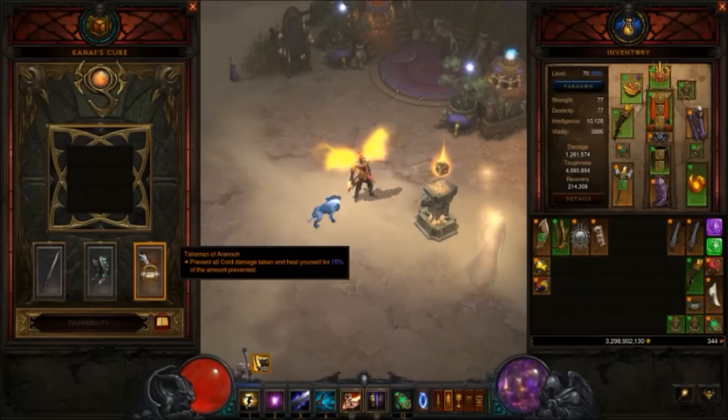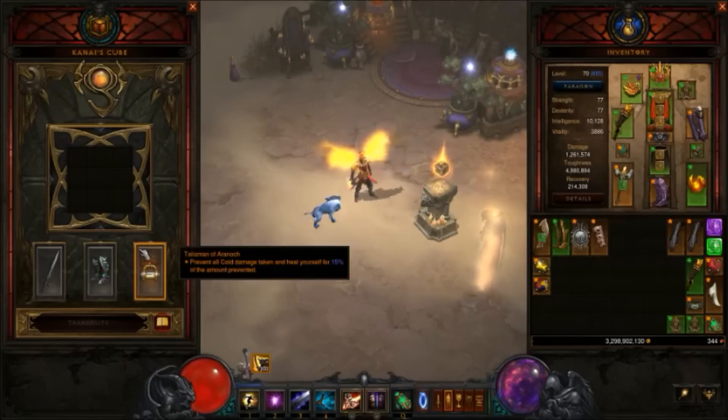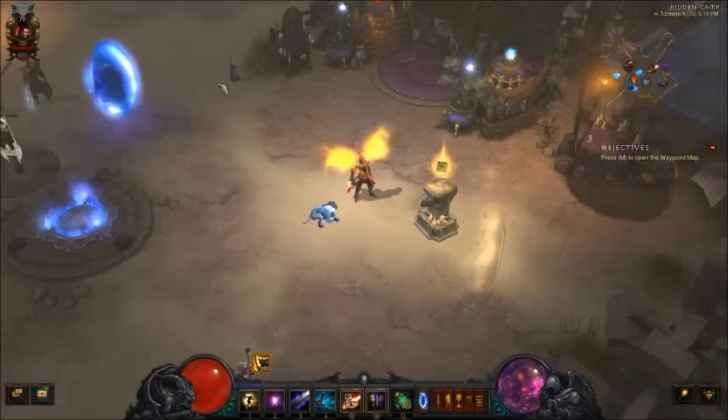Talisman of Aranoch prevents all cold damage taken and heals you for 15% of the amount prevented. This is absolutely critical to the build - almost all damage you take aside from melee hits from the big guys will be cold damage. You'll hate yourself if you enter the set dungeon without this. You might not even complete the mastery. Just put it on - you're going to want it.